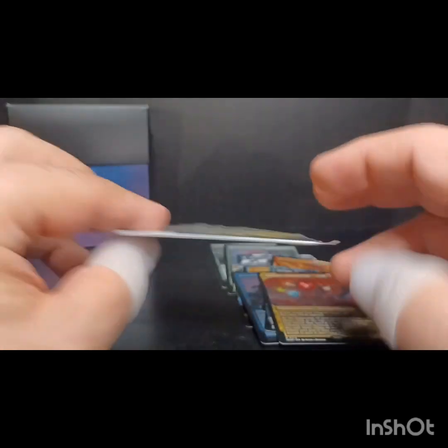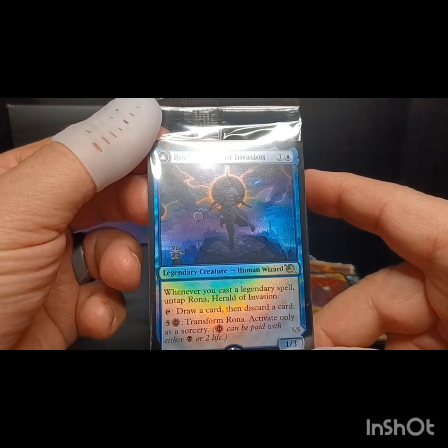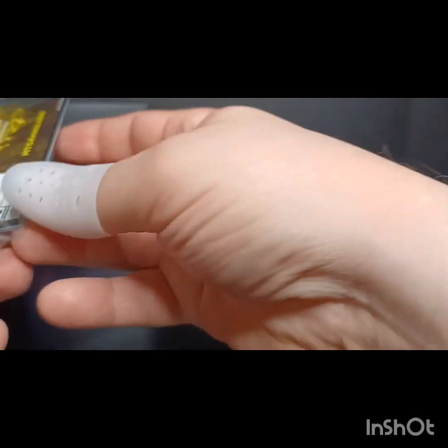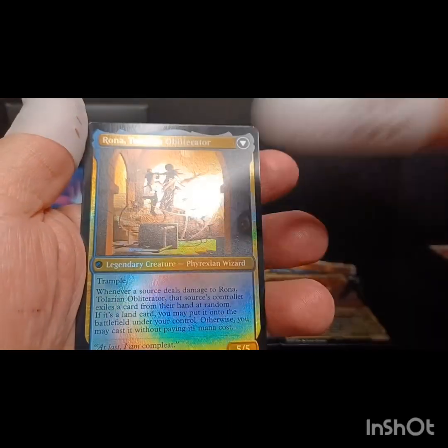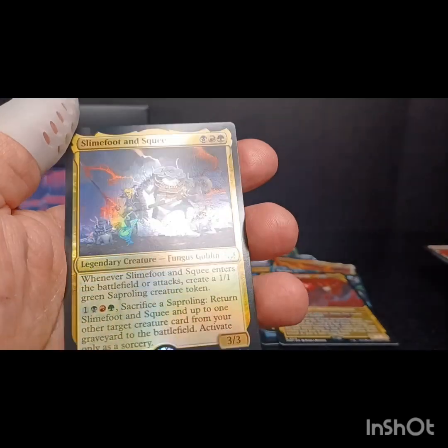Now it's time to see what our pre-release card is. And we have pulled Rona, Herald of Invasion! Oh my god, I'm really off on my game. Let's go ahead and crack that open and see the reverse side. That's Rona, which turns into Rona, Tiltarian Obliterator. And we've also got a Slimefoot and Squee foil card.